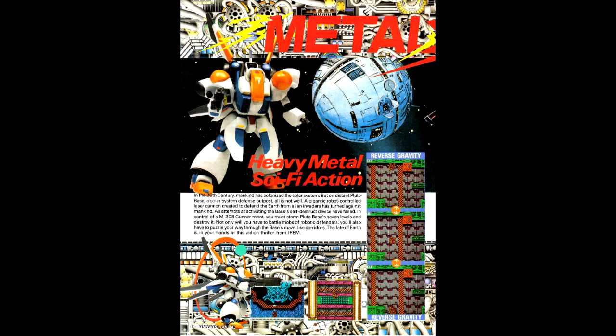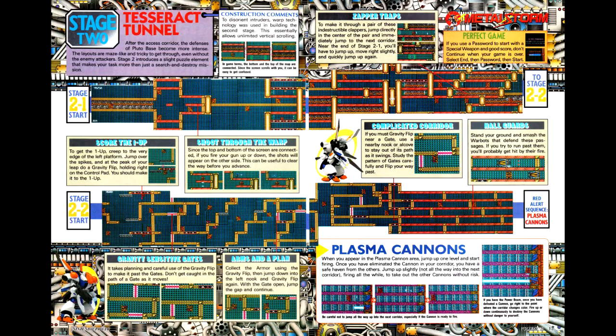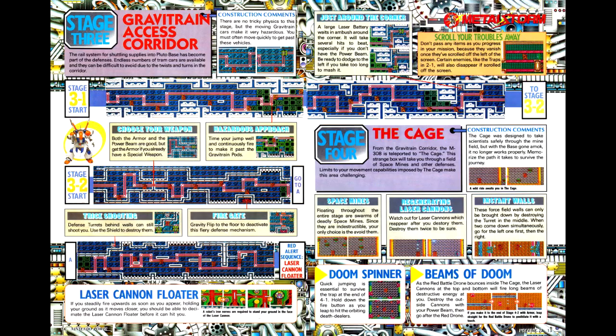Irem has Metal Storm, an action platformer with a novel game mechanic: the ability to reverse gravity so you can cling to the top or bottom of the screen to get past obstacles. The game also uses a password-based continue system, which means that if you're using your password, you can eventually reverse-engineer it so you can start the first level with all of the lives and all of the power-ups. The password has been reverse-engineered, and if you go to GameFAQs, you can find out how to make it do whatever you want.